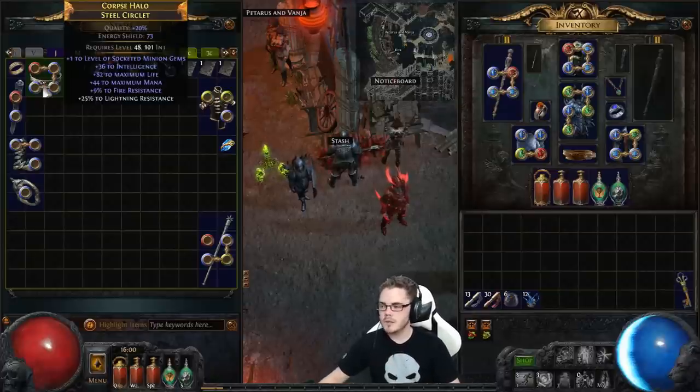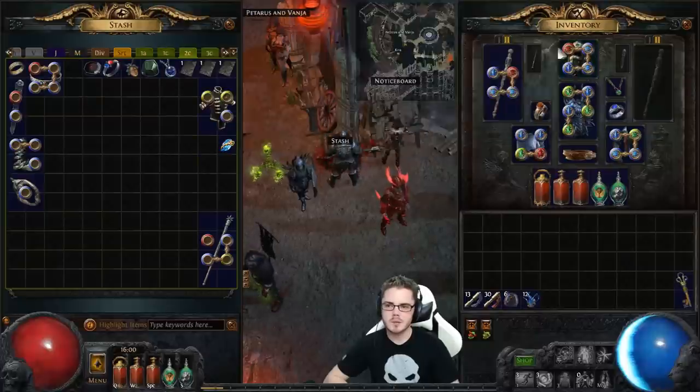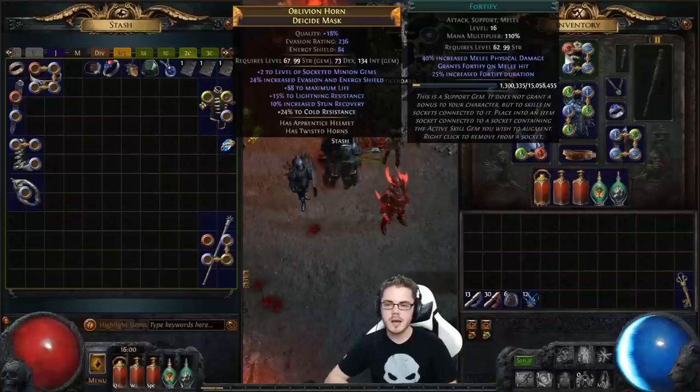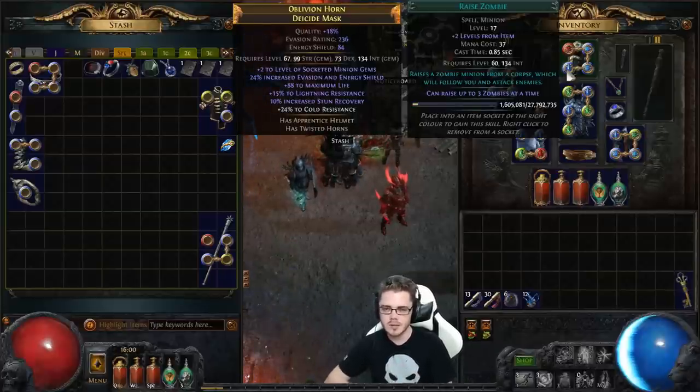You want this to be as cheap as possible. Look for helmets on poe.trade, search for plus one minion as a minimum, type in life and resistances, and see what you can get for one to two chaos. The actual zombie setup is just Zombie with Minion Life, Minion and Totem Elemental Resistance, and Fortify. This makes super tanky zombies that basically don't die and act as a meat shield for you — which is essentially what they're there for in a Summon Raging Spirits setup. It's pretty cheap and efficient, and the survivability boost they give, especially with how dangerous the game has gotten in 2.0, is a real blessing.